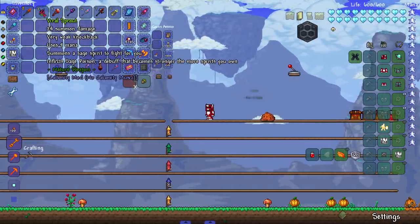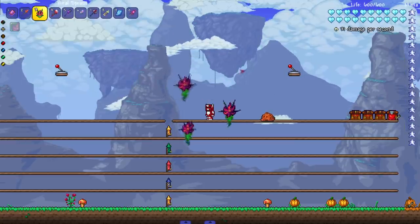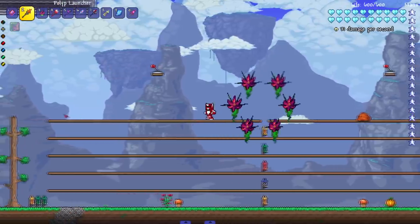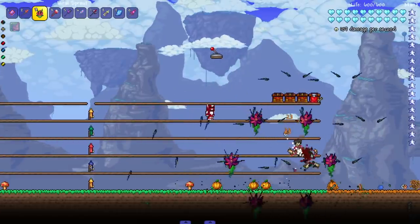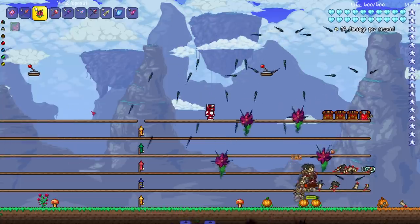Next up, the Viral Sprout — summons a sage spirit to fight for you, inflicting sage poison, a debuff that becomes stronger the more spirits you own. I can actually summon this one in. Let's see it in action — kill these zombies. Look at their attacks — very unique instead of just ramming into monsters like most summons. They've got a little dance they do around enemies. Very cool.